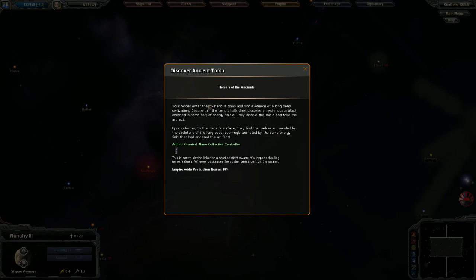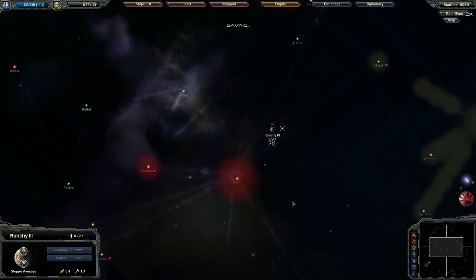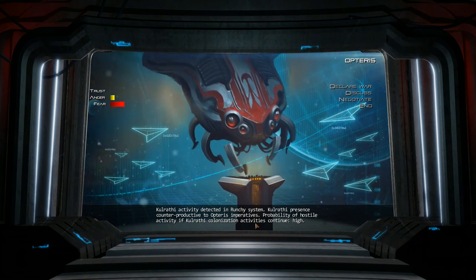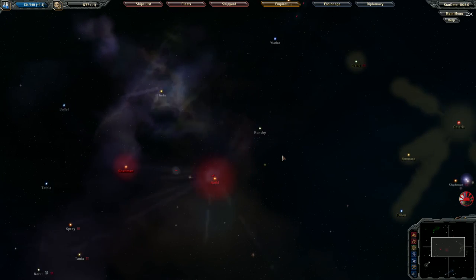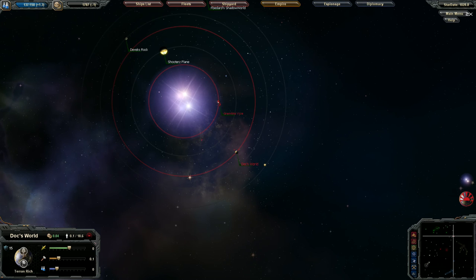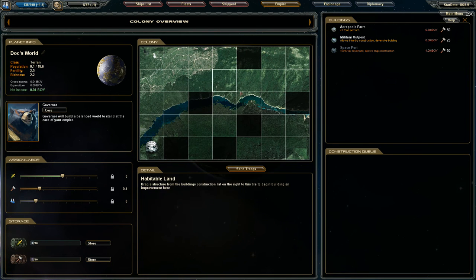Let's set that up to be colonized. We discovered another ancient tomb — let's see what we've got. Artifact granted: Nano Collective Controller. This is a control device linked to a semi-sentient swarm of subspace-dwelling nano creatures — whoever possesses it controls the swarm. Empire-wide production bonus of 10% — awesome, that's a really good find! The Opterius activity and threat remain high — they're getting even more upset because I'm claiming more areas, probably because I colonized Dox World. I don't feel even a little bad about that.